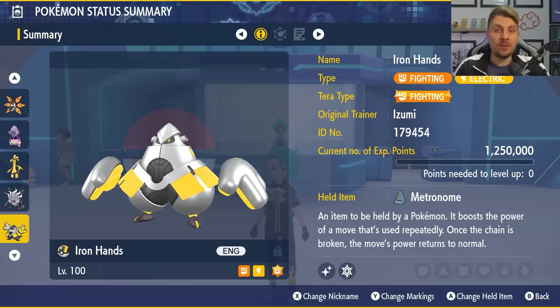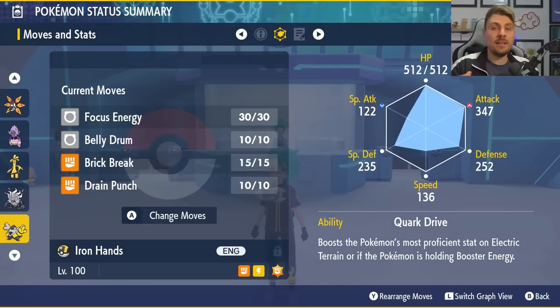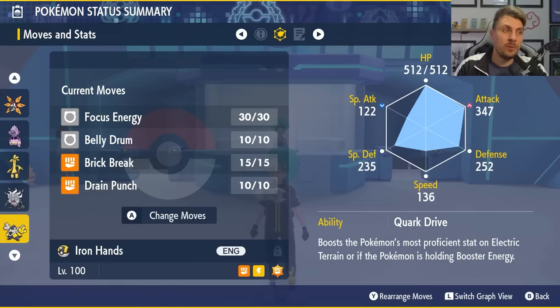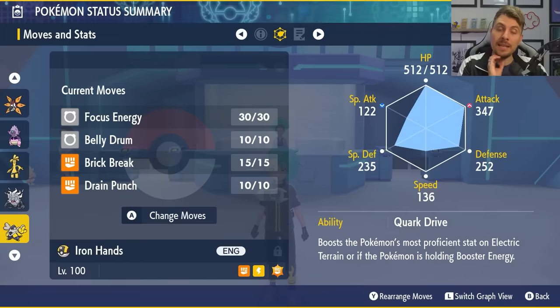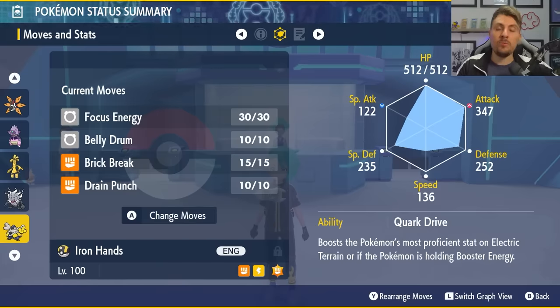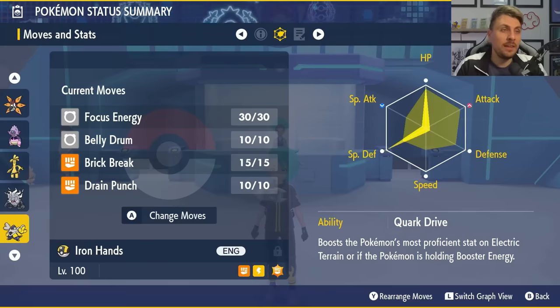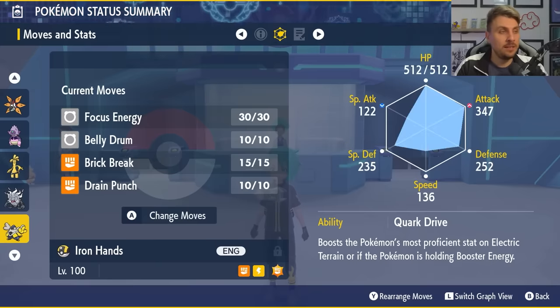Finally, Iron Hands — another Pokemon many of you probably already have built. It's a Fighting terror type with the Metronome held item, and it also has Quark Drive, so if Iron Bundle sets up Electric Terrain we can take advantage of that too. Moveset: Focus Energy, Belly Drum, Brick Break, and Drain Punch. Focus Energy gives an increased critical hit chance for better damage. Drain Punch is the main attack, Brick Break handles screens, and Belly Drum is great for solo runs to maximize Attack and speed through the raid. EV spread: 252 Special Defense, 252 HP, rest in Attack with Adamant Nature.